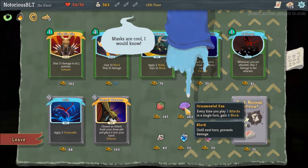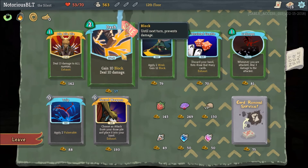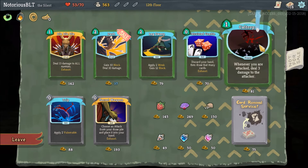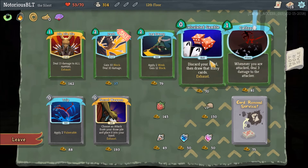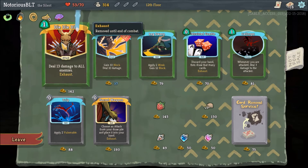Strawberry: raise your max HP by 7. Ornamental Fan: every time you play 3 attacks in a single turn, gain 4 block. At the start of each combat, apply 1 vulnerable to all enemies — that's pretty nice. Dash: 2 energy, gain 10 block, deal 10 damage. Die Die Die: deal 13 damage to all enemies, exhaust. Calculate a Gamble: discard your hand and then draw that many cards. We could do a second Caltrop. I think I like Ornamental Fan because that allows us to be vastly more aggressive.